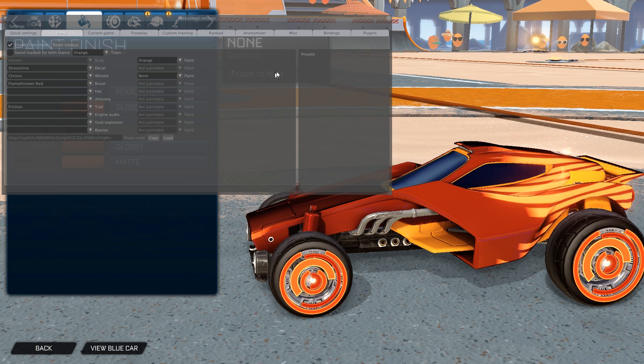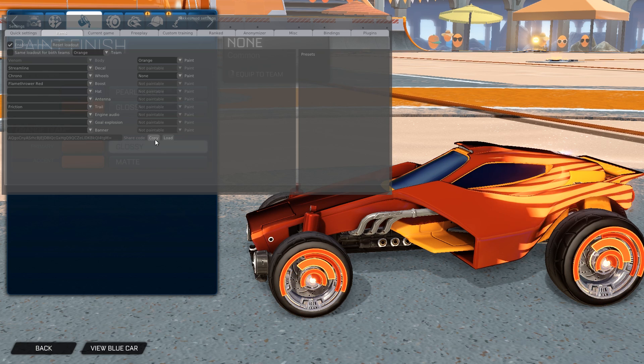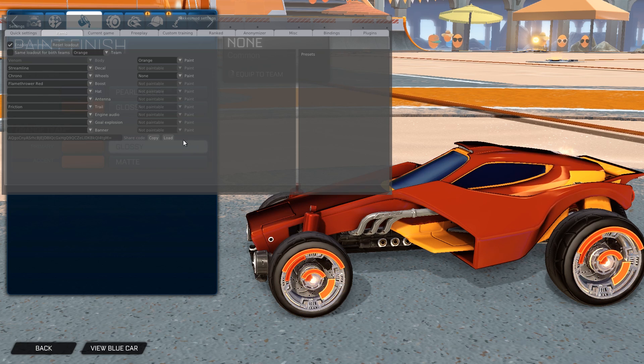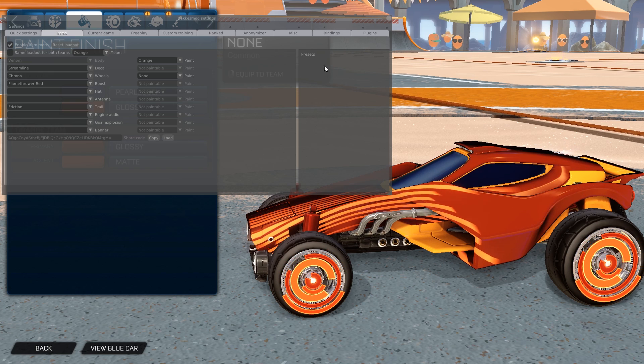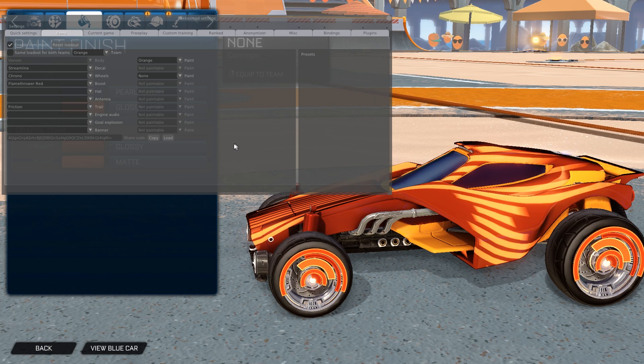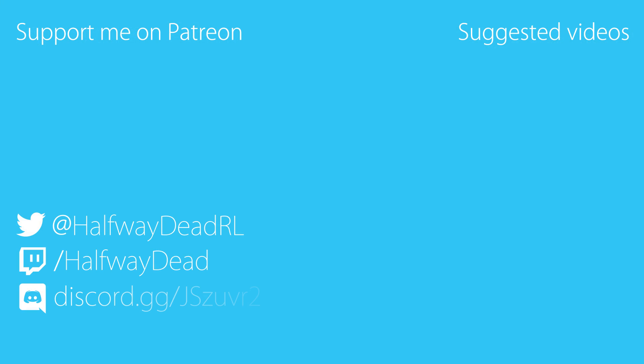Another feature that is planned is presets. Right now you only have this one preset and you can copy the codes and save them somewhere and load them later, but it would obviously be nice to have that right in the interface. That's a feature getting added later. That's basically everything I wanted to cover. Once the Rocket League patch comes out, Bacchus will have to update this for the new patch, but once that's done he'll announce it on Discord or you can follow him on Twitter.